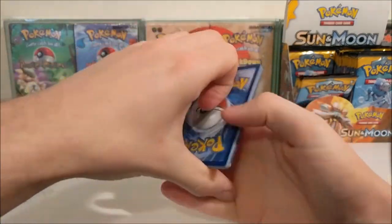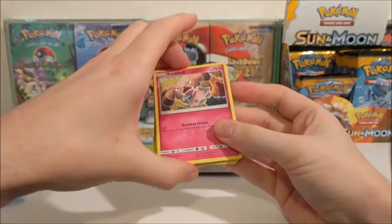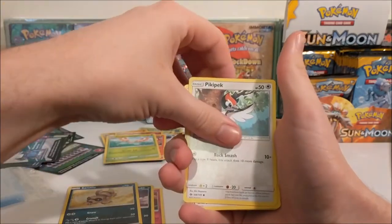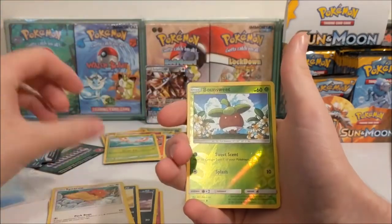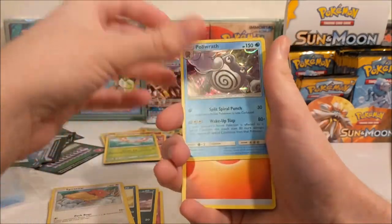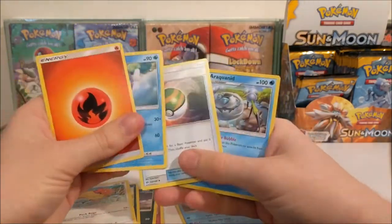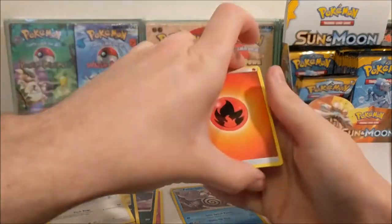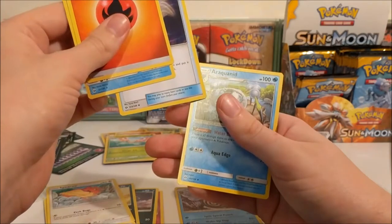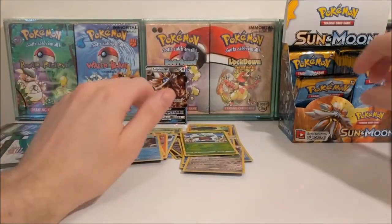Oh we've got something! What happens if we don't do the card trick? So we've got a Snubbull, Alolan Rattata, Sandile, Pikipek, Spearow, Bounsweet, Poliwrath Rare Hollow - that's sweet man, I like that - and Poliwhirl, Araquanid, and Araquanid. I need to make sure none of these are secret rares. Are there secret rares in this set? I assume so.